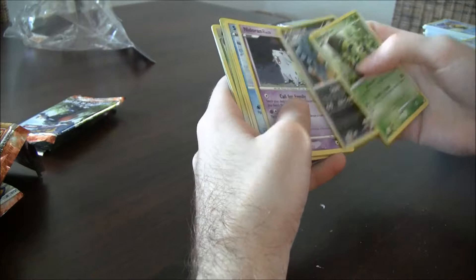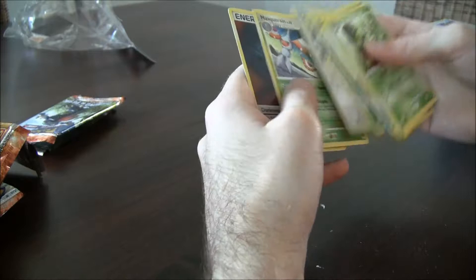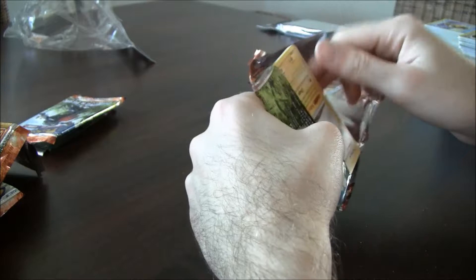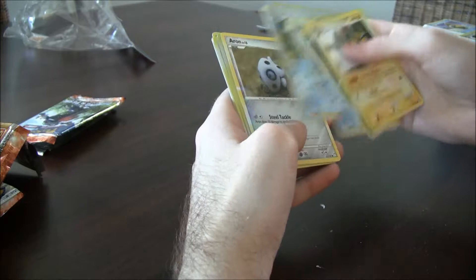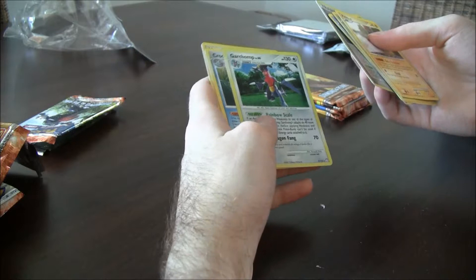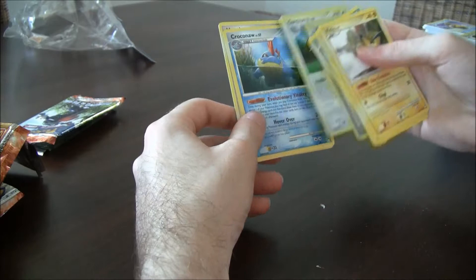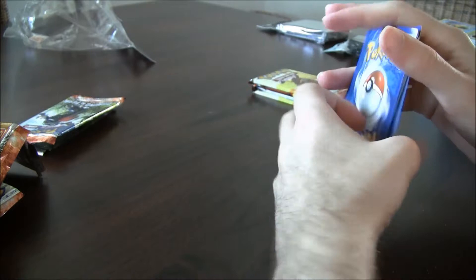I think I'm gonna be happy with this and maybe like an Azelf Rare Holo. In the first of these last packs we get — Arcanine. Garchomp! Okay, so that's pretty good. We didn't get a couple like we wanted for a deck, but I got one for my collection and I think that's what's most important. It's really nice — also Rare Holo, not reverse. Which I think is good.